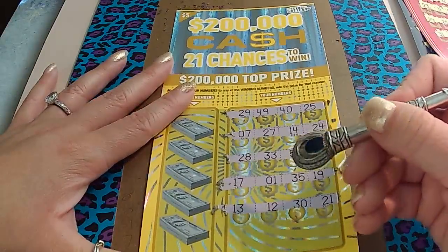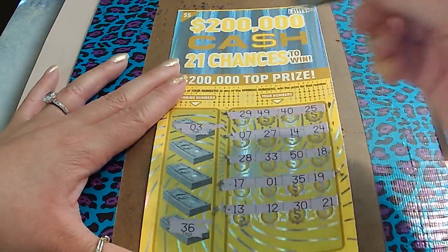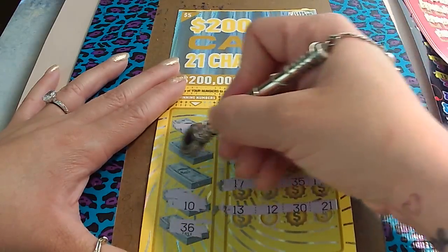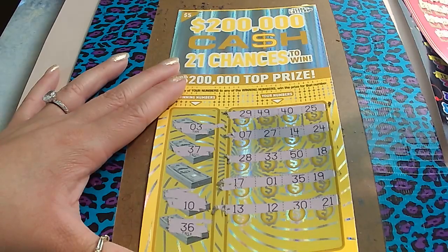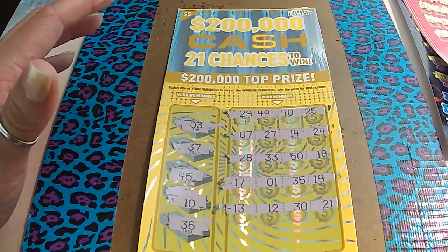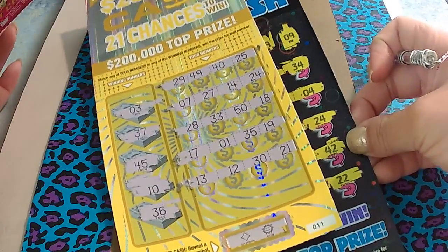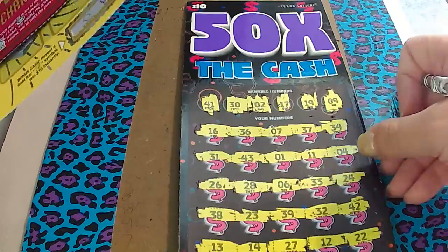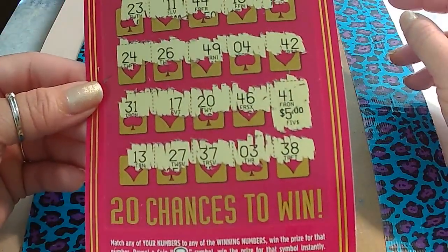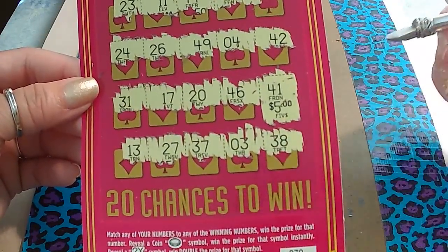Do we have any matching numbers? Do we have a 36? No. 3? No. 10? No. 37? No. Last chance — see if we get a 45. Nope. So, busted on the $200,000 Cash. $10 '50 Times the Cash' — not a winner. And the only money back we got was on the Cash Fortune for $5.